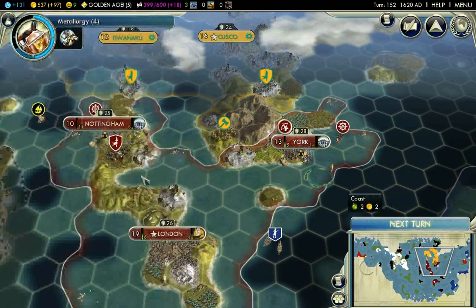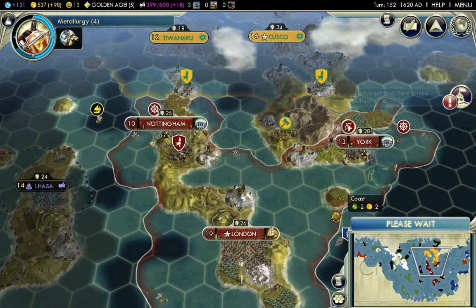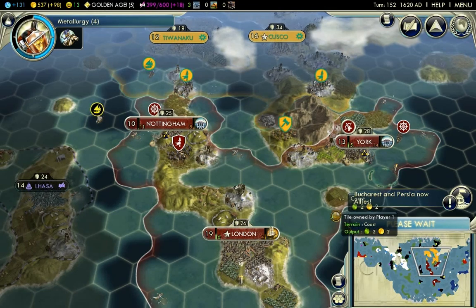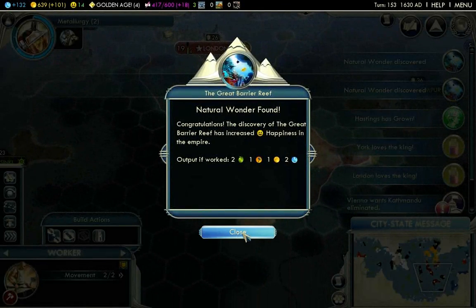Bank or public school — let's go to public school. Next turn — I found the Great Barrier Reef!